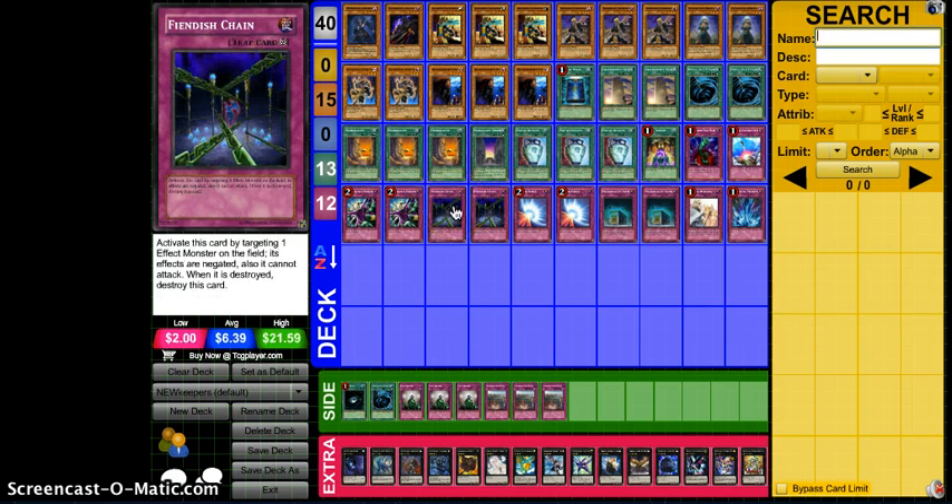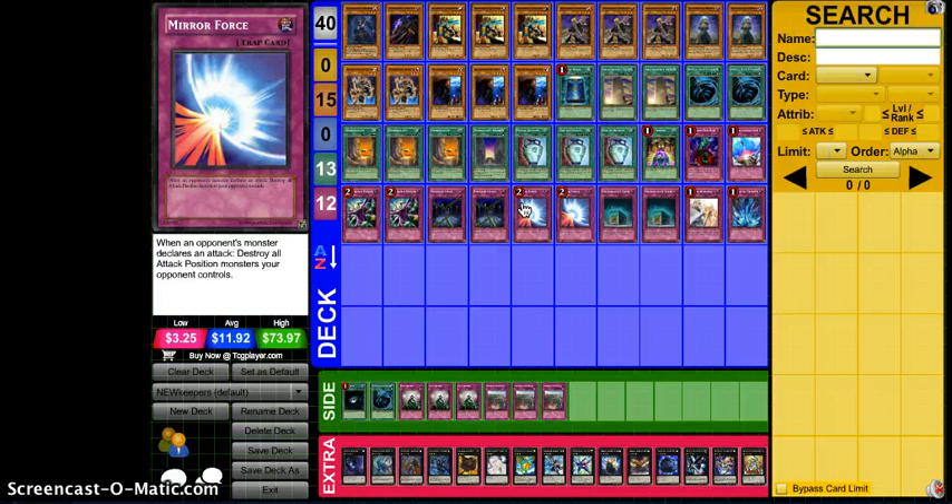Two Fiendish Chains — I originally was running three but it got a little clumpy. I think two is fine, might go to three, might leave it at two. Fiendish Chain isn't that great right now, but this is for the new format, so I'm basing this on how I feel Grave Keepers will probably run. The two Mirror Force — mass removal is really important.